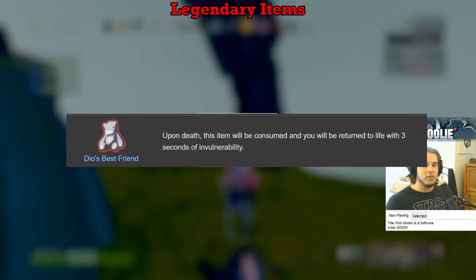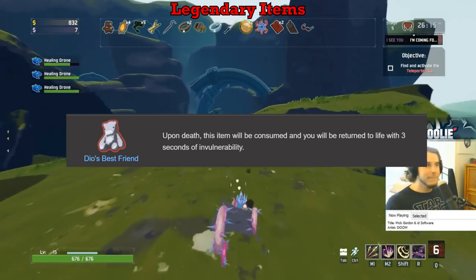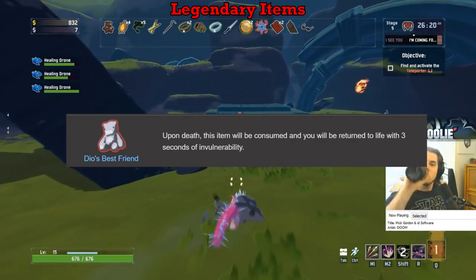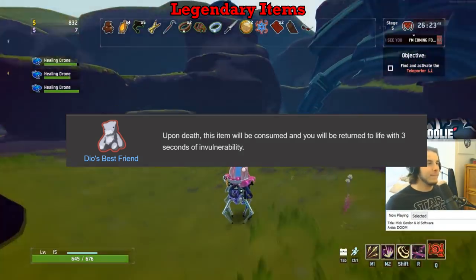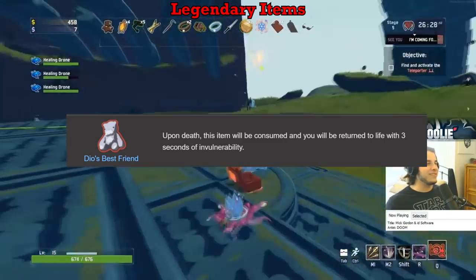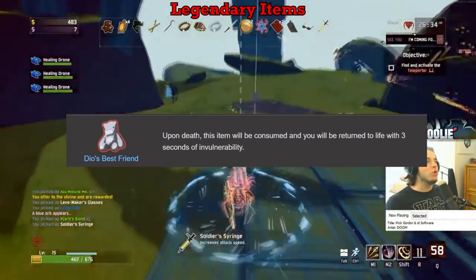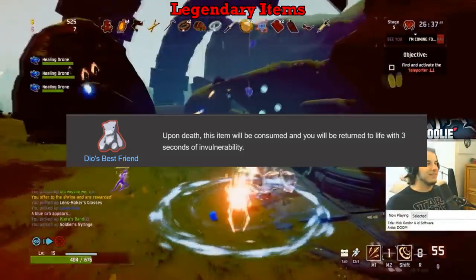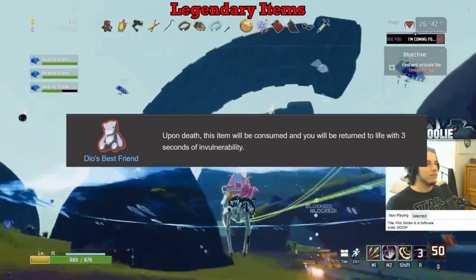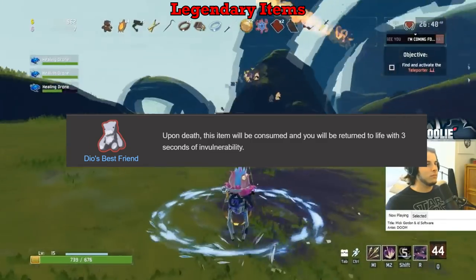Dio's Best Friend gets an A on the Engineer and C on everybody else. Yes, having a second chance is a cool function, but situational items aren't that powerful. Many red items are absolutely insane for your character's power the instant you pick them up, and now Dio's second life doesn't seem too great. This item is literally useless until you mess up and die, and as soon as that happens, it's back to useless. The empty bear it turns into after activation doesn't even count as a white item to trade into a 3D printer. The only exception is on the Engineer, where your turrets will each get a second life. A on Engineer, C on everybody else.